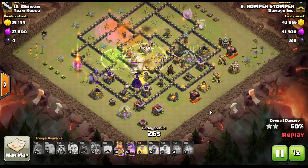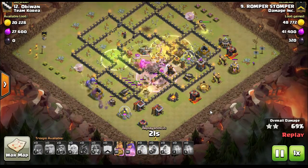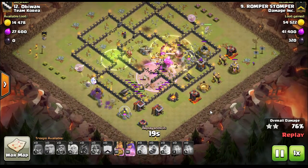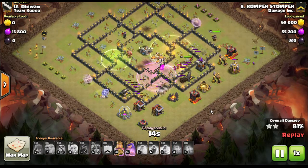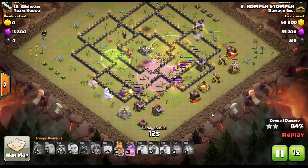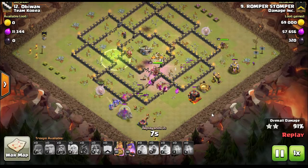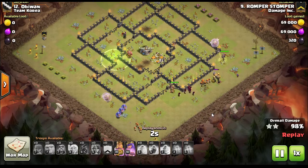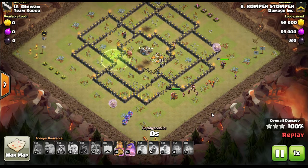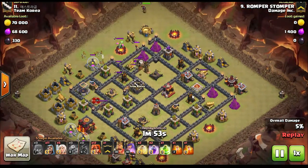The main troops are valkyries. This attack is a little unique — it doesn't really have a kill squad the way a lot of guys use. We use the queen walk as the kill squad to try to pull clan castle troops to the queen, but the main core group of troops has the capability of taking care of clan castle troops anyway, because of the troop composition — it has wizards and giants to tank and hold off those clan castle troops. Great attack by Romper — all three of these are three-star attacks and all three were really needed.